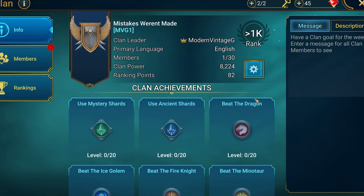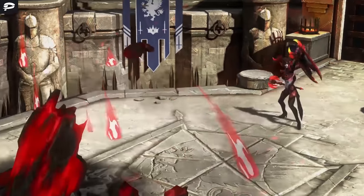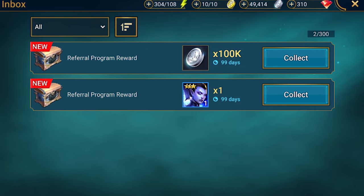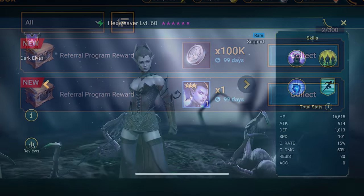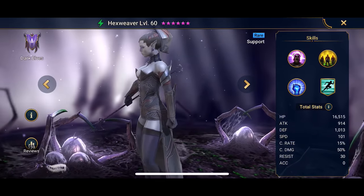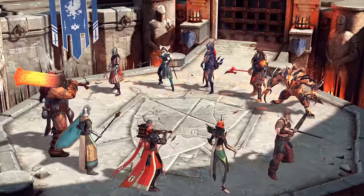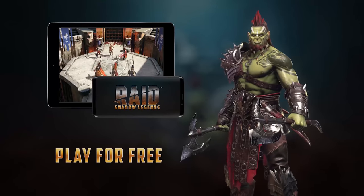If you play Raid and want to join up, send me an app. So why not check out Raid? Take a look at the links in the description below. If you sign up as a new player, you'll get 100,000 silver and a free champion, Hexweaver, but these treasures will only be available for the next 30 days. A big thanks to Raid Shadow Legends for sponsoring today's video.